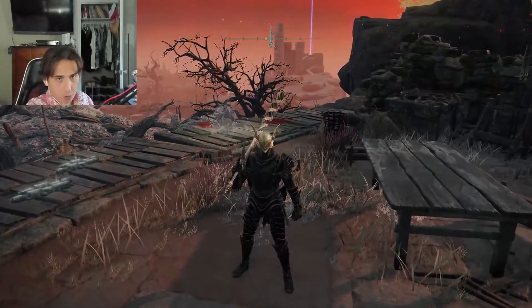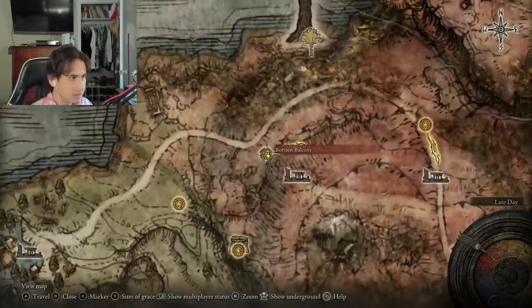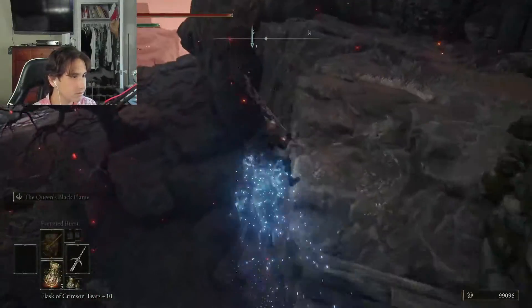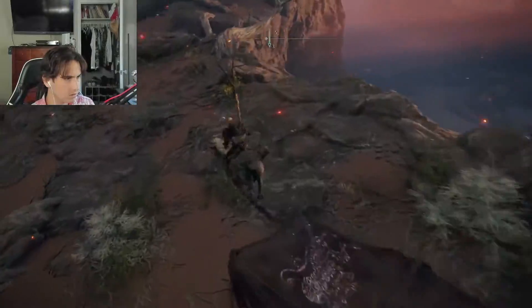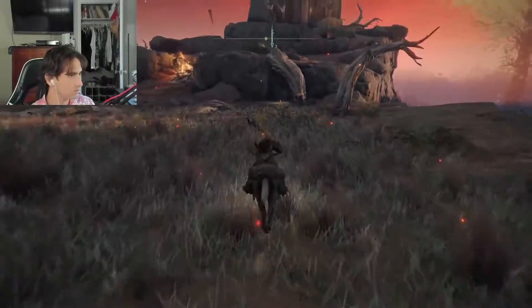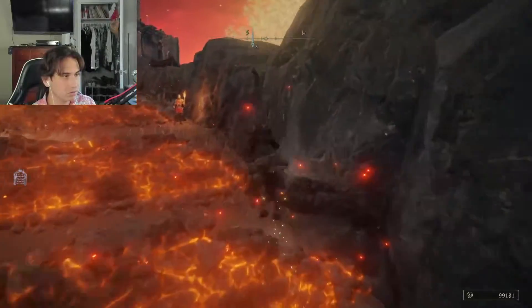We're gonna head over to that fort over there. We're starting off at Raya Lucaria Balcony right here at the beginning of Liurnia. The first thing I'm gonna do on the way to Fort Gale is hit the Fort Gale North grace — it's right here as you can see, so touch this grace because that is the closest grace to this fort.